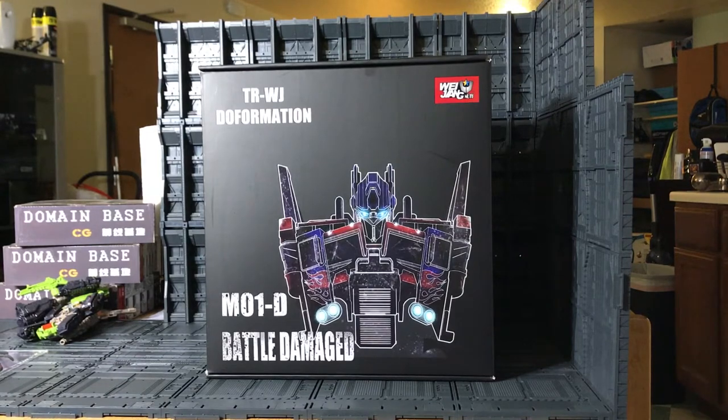As you can see it's a big box, but the box is really nice — black. They have the 1 Yen logo in the top right corner, the logo on the left side, they have TFWJ deformation — that's Transformer Weng Yen deformation — and in the bottom they have the MO1D battle damage.